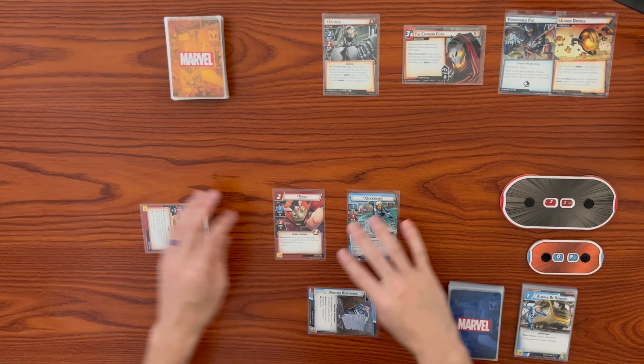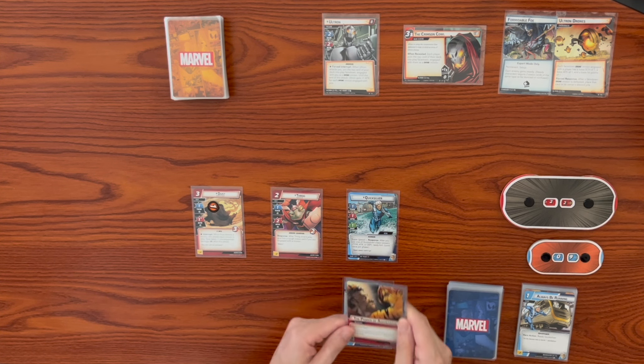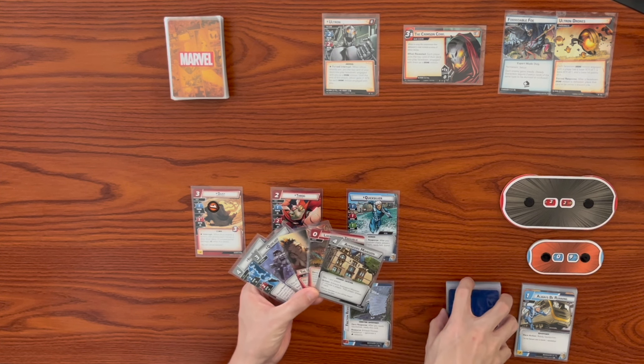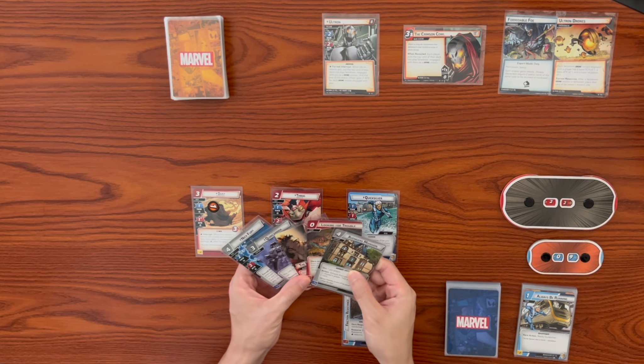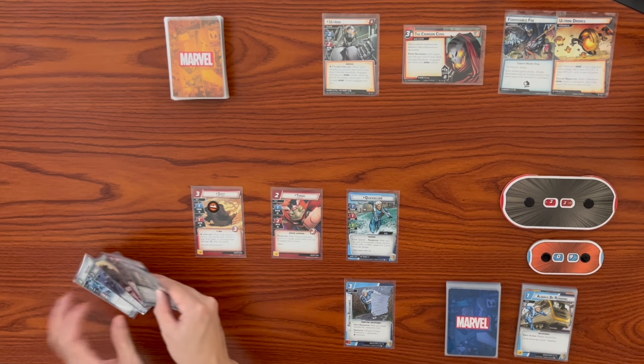Let's have Dust swing for one and not trigger her interrupt to knock out the drone minion. She takes only one consequential damage. Let's end our turn, ready back up, and draw back up to our hand size of five in hero form. We lost our doubles, which is pretty bad. I'm losing mansion and Quinn Carrier options, unless I play Nick into the Quinn Carrier - that might be the better play.